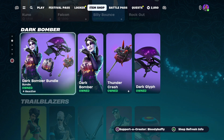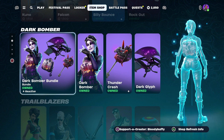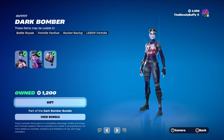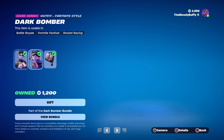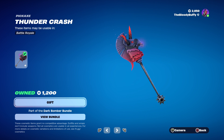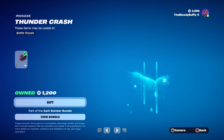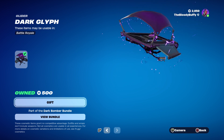Then we've got Dark Bomber — I did a video on it yesterday, Jax. Dark Bomber back after 39 days. The bundle's 2000, or you can buy it separately. That's what she looks like as Lego, also 39 days. The Thunder Crash and the Dark Glyph. Thunder Crash came back 9 days ago and the Dark Glyph 18 days.